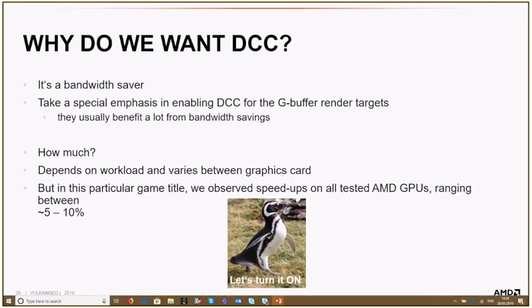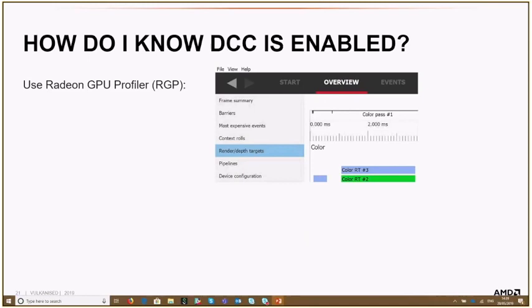So let's talk about how to get DCC enabled. You can't just say 'DCC enabled' — the driver will enable it automatically if it's safe to do so. As developers, we have to ensure that it's safe. The first step is to check if DCC is maybe already enabled, because if it is, you don't have to do anything more. To check this, you can use RGP — the Radeon GPU Profiler. Take a capture, go to the overview tab, then the render targets section.